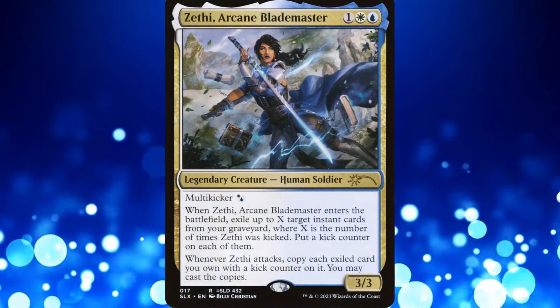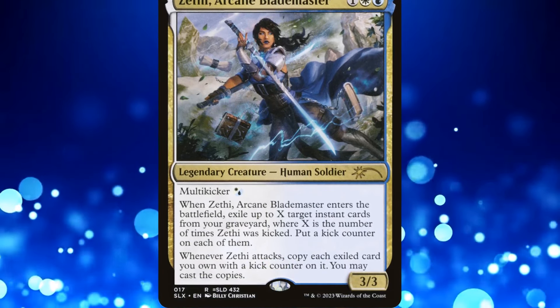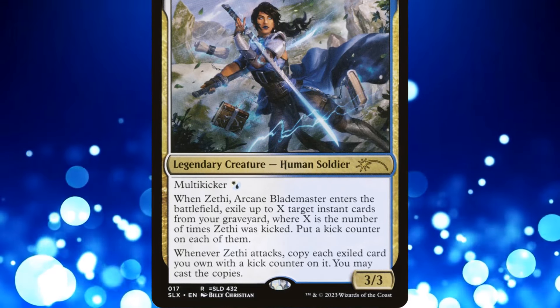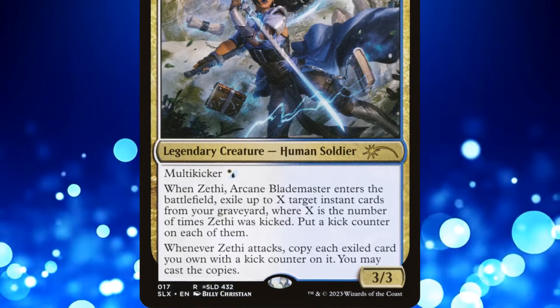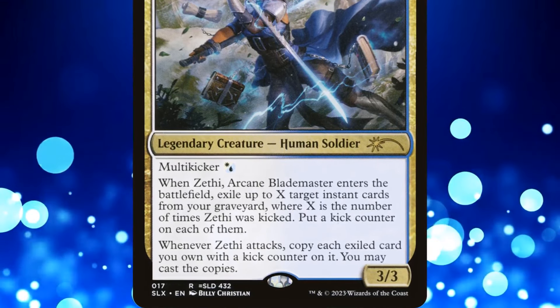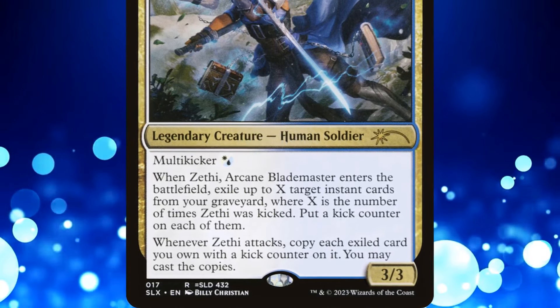Zethi Arcane Blademaster is a 3-mana 3/3 legendary human soldier with multi-kicker. When she enters the battlefield, we may exile up to X target instants from our graveyard, where X is the number of times Zethi was kicked. We then put a kick counter on each of those instants. When she attacks, we may copy each exiled card we own with kick counters on it, and then cast the copies.